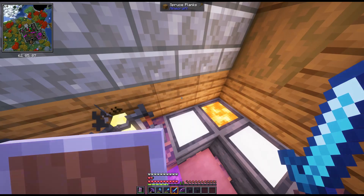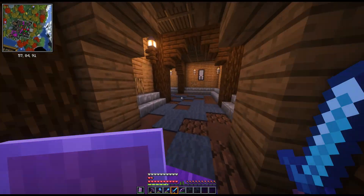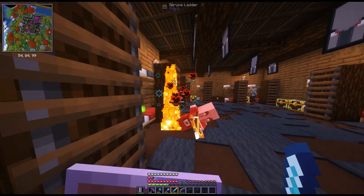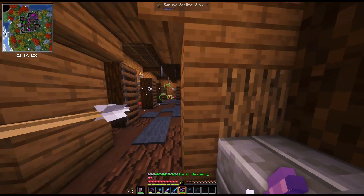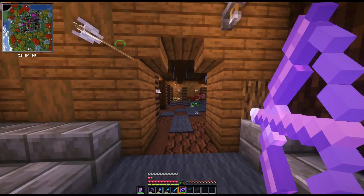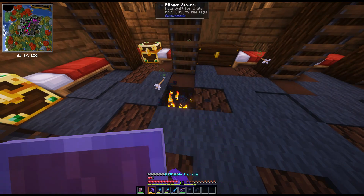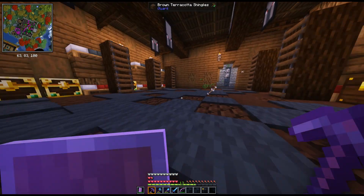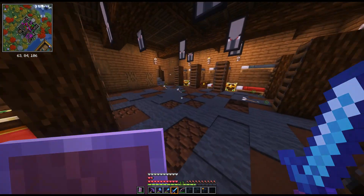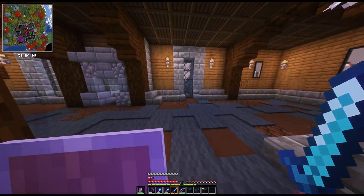This is a neat room - what is this? Powdered snow and lava - cool! I'd love to be able to build something like this. This is like the quarters. It's like the guards' quarters - these are cool little bunk beds. I like that, very nice touch. Okay, let's keep going.